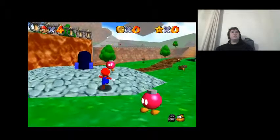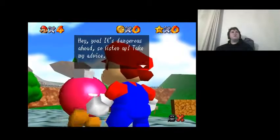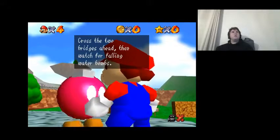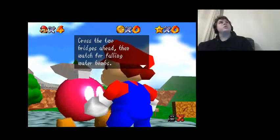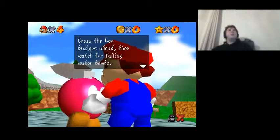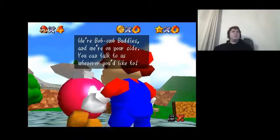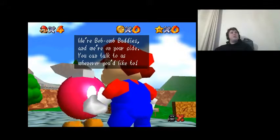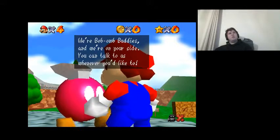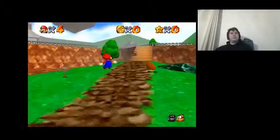These are the Bob-omb Buddies. It says: 'Hey you, it's dangerous up ahead, so listen up — take my advice. Cross the two bridges ahead, and then watch for falling water bombs. The big Bob-omb is at the top of the mountain. It's very powerful. Don't let him grab you. We're Bob-omb Buddies and we're on your side. You can talk to us whenever you'd like.' Alright, cool. Don't give a crap, honestly. I'm sorry, Bob-omb Buddies.